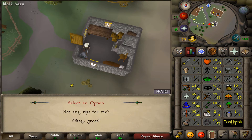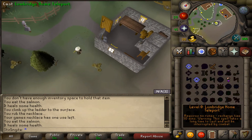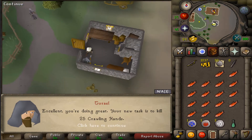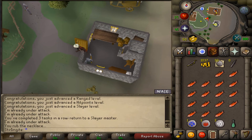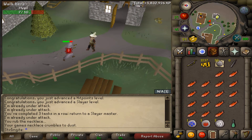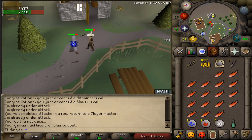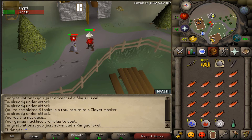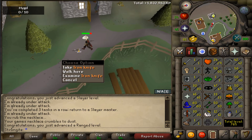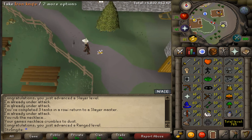That minotaur task got me a slayer level and now my task is 49 cows. I just got a crawling hand slayer task - that trip I got a range, hit points, and slayer level. Right now I'm getting another range level and then I'm off to do the crawling hands task. There we go, 30 range - I could do Animal Magnetism at this level but I need my slayer up, which is also why I'm getting it up.